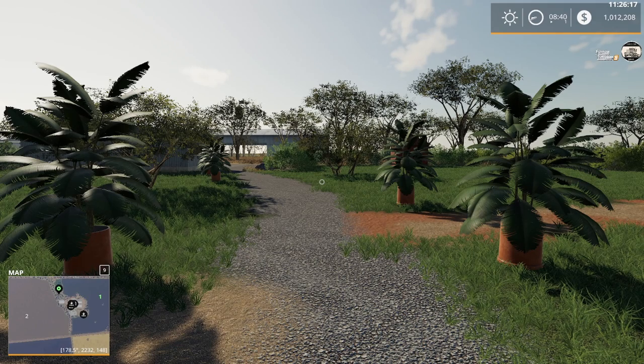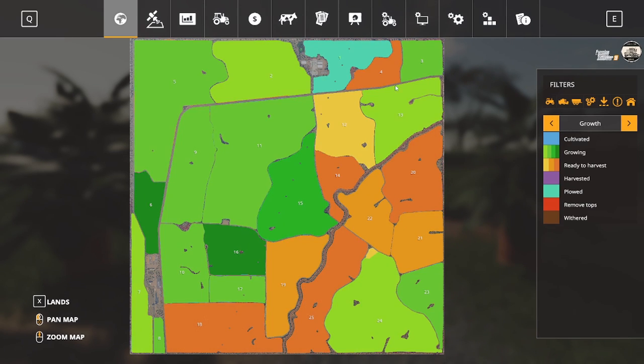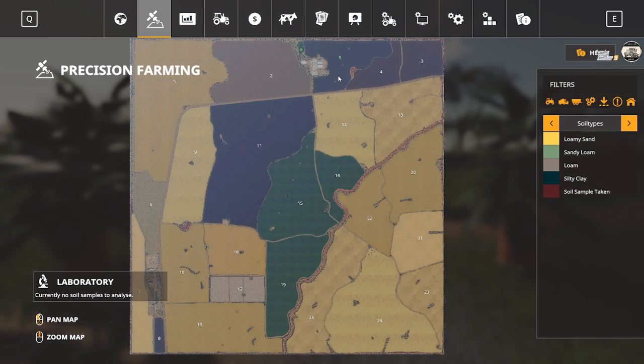Welcome back, this is episode two of Western Australia. If you saw the first episode we did a basic walkthrough and ran into a couple of issues, and I've found some resolutions. The one I'm still puzzled on is this field one - it shows as plowed but the soil composition shows it's not plowed. I think it might have to do with precision farming.